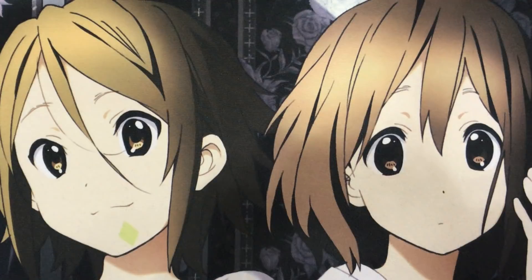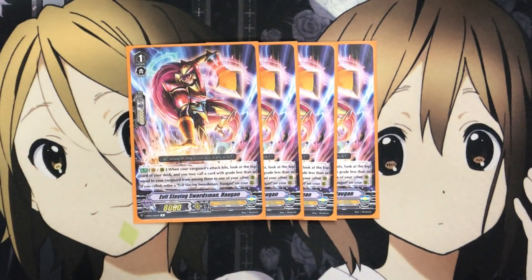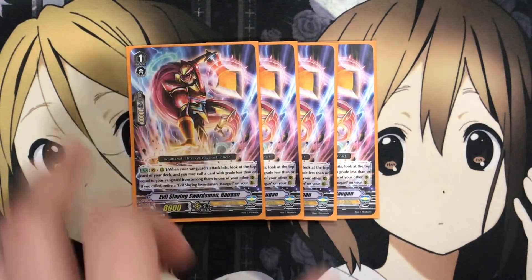I also run four Evil Slaying Swordsman Hogan. When your Vanguard attack hits, on Vanguard or rear, look at the top card of your deck — you may call a card with a grade less than or equal to your Vanguard from among them to one of your other rear guards, and if you called, retire an Evil Slaying Swordsman Hogan on your rear guard. If it works on the Vanguard it's very beneficial, but on rear guard using this effect, remember you'll have to retire a rear guard named Hogan. So bear that in mind depending on where you use this card's effect.